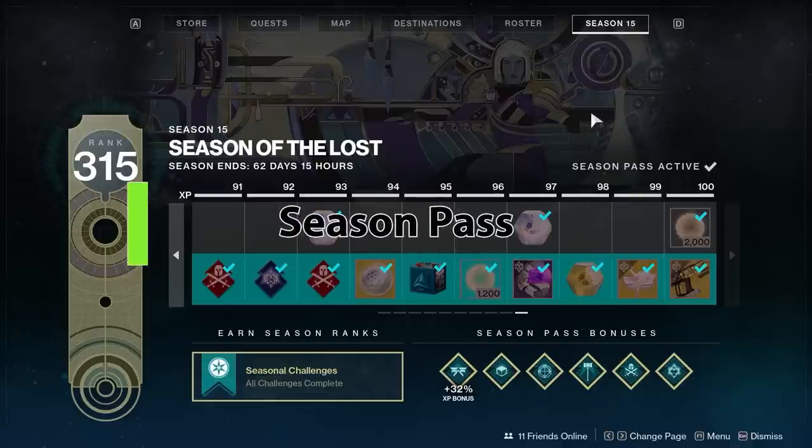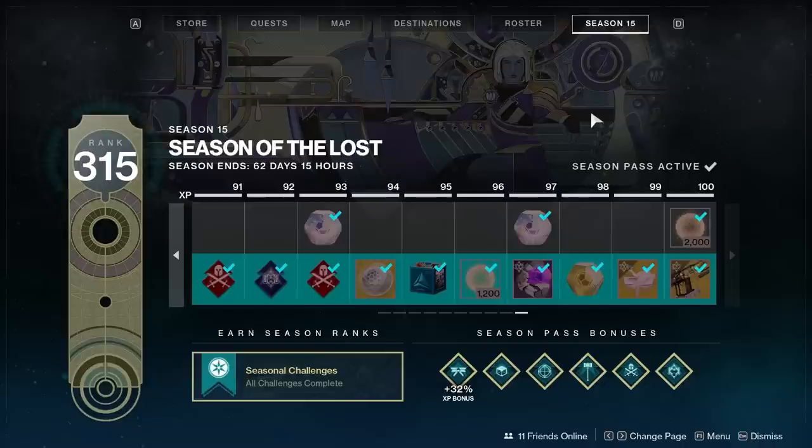Destiny 2 has implemented a Season Pass model similar to what Fortnite does. The Season Pass goes up to rank 100, and if you get it, you immediately get access to the exotic for that season. You also get additional materials. There is a free pass you can level up at the same time, but with the Season Pass, you get both the free and Season Pass upgrades simultaneously, so it depends on whether it's value to you.